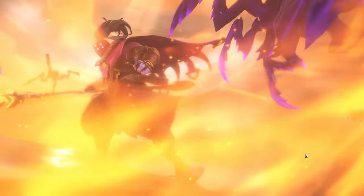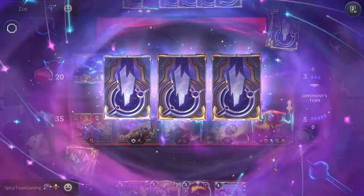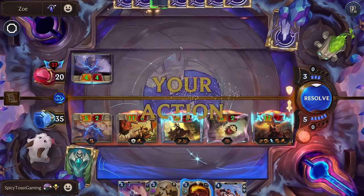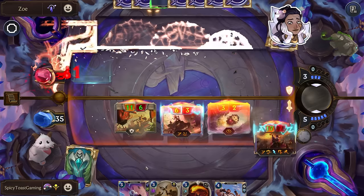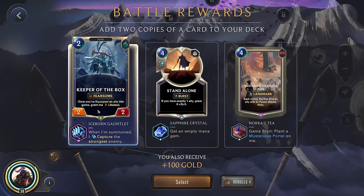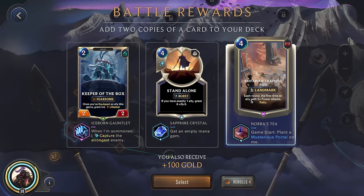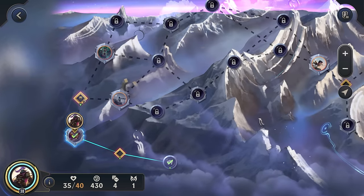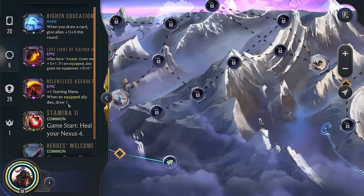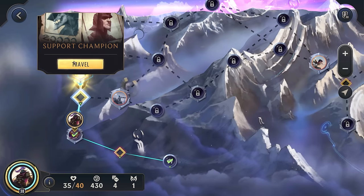Yep, there we go. With Zoe, you always have to be very aware of what card she generates. Oh, he wasn't equipped — ha! I think let's go for Keeper of the Box because we're normally going to get that equip off, so getting Lifesteal wouldn't be bad. He's going to have like five power on our first attack because of the scaling — this could actually be a lot of fun. I kind of screwed up though: this is only when an equipped ally dies, not just when any ally dies. Because our unit wasn't equipped, we didn't draw. So it's a little more niche than I was thinking.